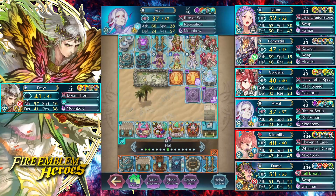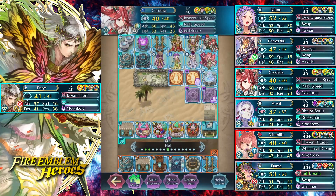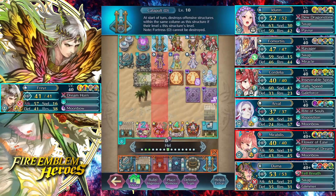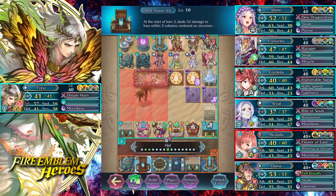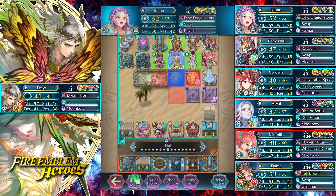Arvil also has Hardy Bearing on this team so he can cut through Vantage-like effects. On Astra and Anima season we may run into Altina, but really it's mainly there for Fallen Byleth so Arvil can shred with ease. We have Rally Speed on Cordelia so she can jump in, rally Arvil, get danced by Mirabilis, and then queue up a whole bunch of degenerate jumping and dancing tactics afterwards. We also have double catapults with Duma and the catapult, so no slot 3 or slot 4 bolt towers for you.